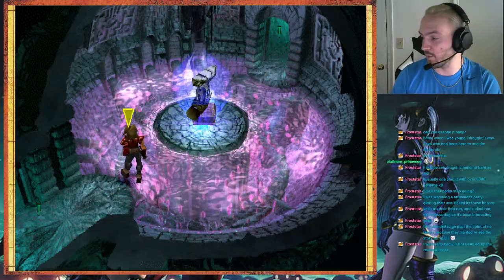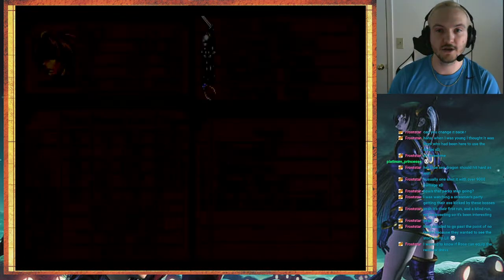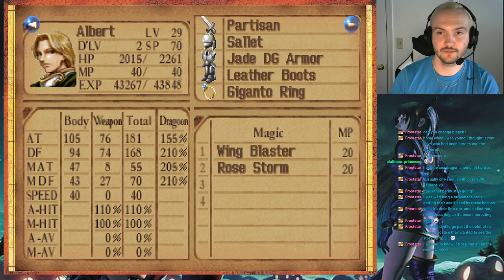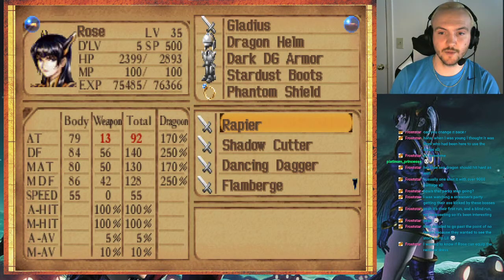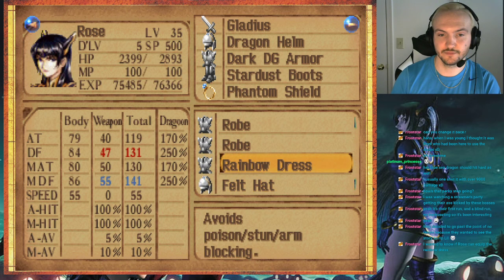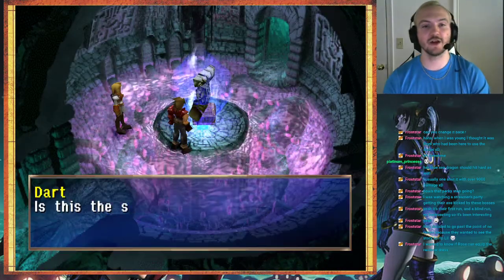Alright, now it's the Divine Dragon. I wanted to know if Rose can equip the Rainbow Dress — yes, Rose can equip the Rainbow Dress. Here's my current loadout and stats. Yes, right here. Now let's fight the Divine Dragon.